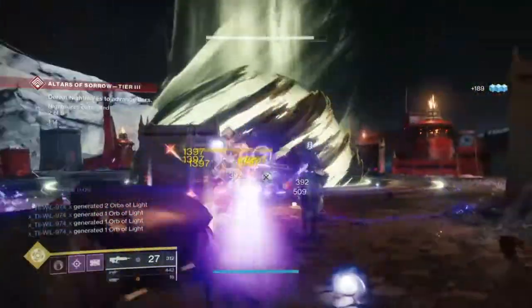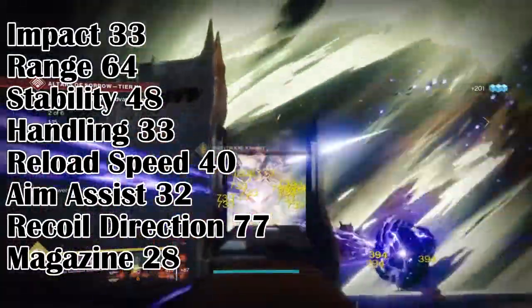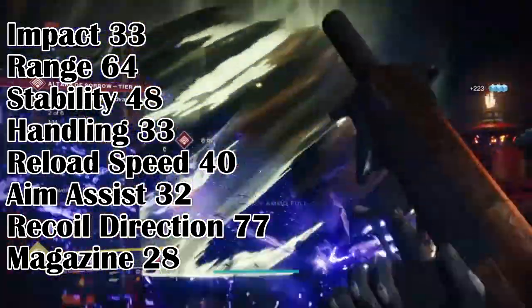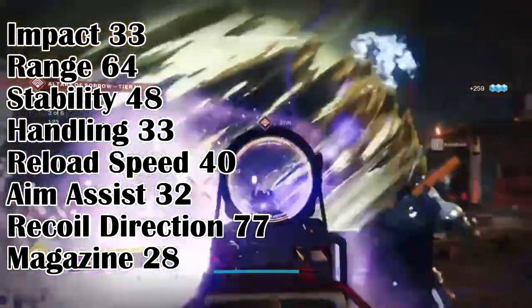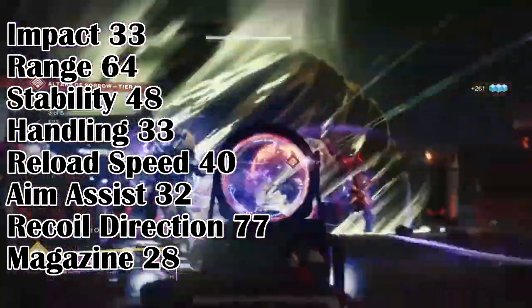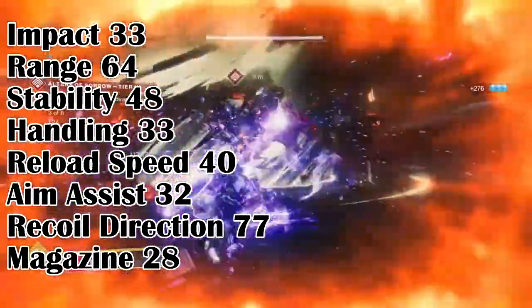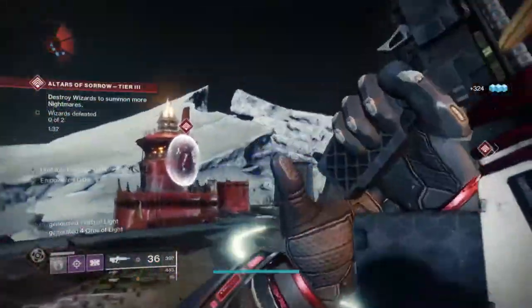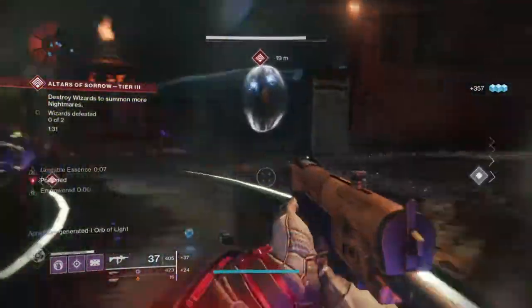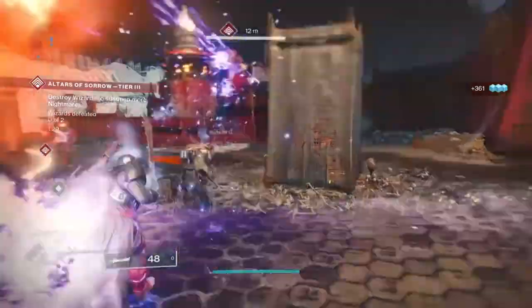For the stats side it has some good and bad stats — it just needs a few bumps here and there. Its stability is 48 which isn't bad, but the threshold we want is ideally 50 to 55 to improve accuracy, though that isn't much of an issue. Handling is around 33 and is a very important stat if you plan to use this in PvP. For PvE you only need to focus on improving stability and range. Overall its stats are great and it plays superbly, although its recoil direction pulls slightly to the right, but not so much and it's something we can work with.